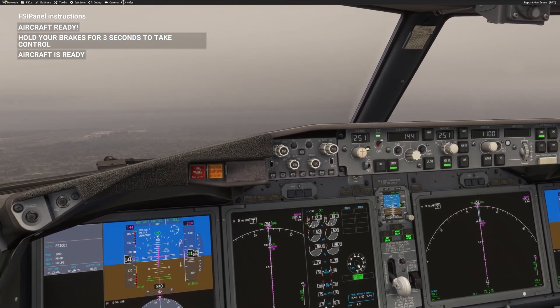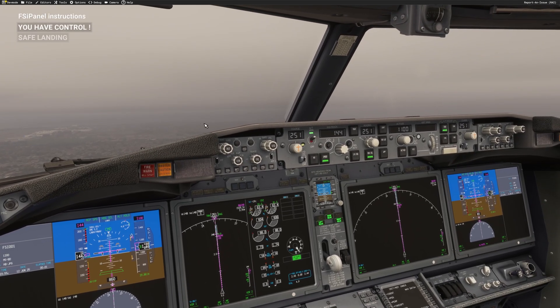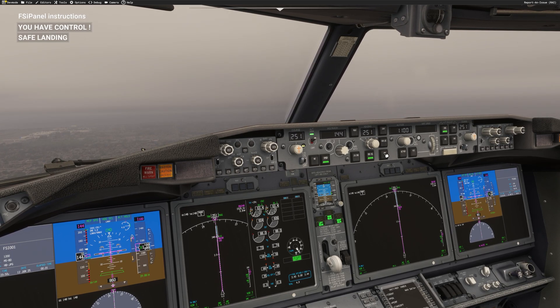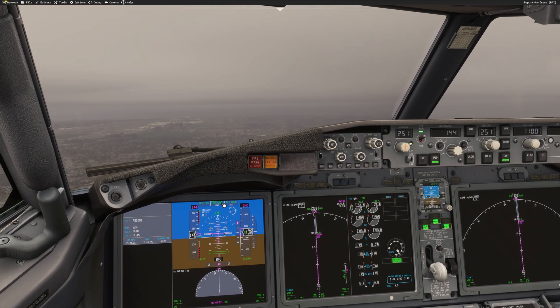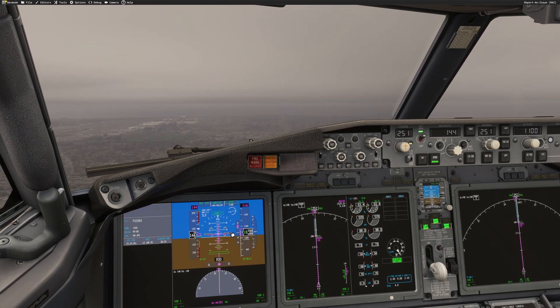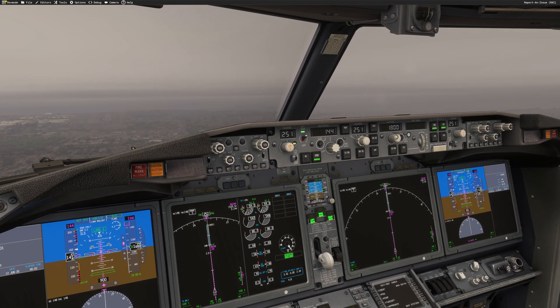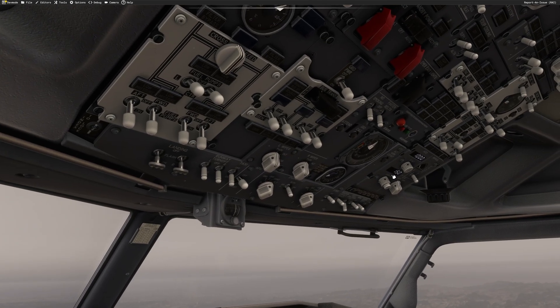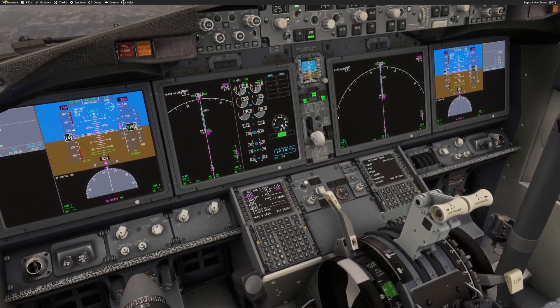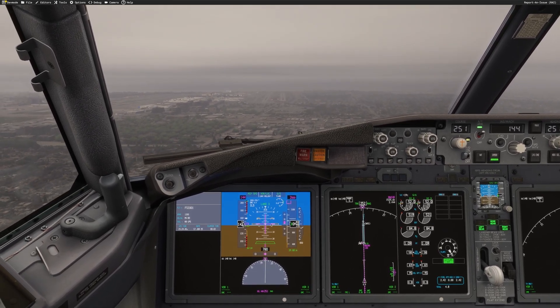Now that we have everything set, whenever we feel confident we can hit the brake for three seconds: one, two, three - and we are flying. You have control. I just need to arm the approach and engage the second autopilot if needed. As you can see, VORLOC is captured and NAV is armed for go-around. Glide slope is armed and we will get established. Glide slope captured, missed approach altitude 2000 feet is set. All lights have been set, engine start switches are on continuous, landing elevation is set, and the speed brake is armed.